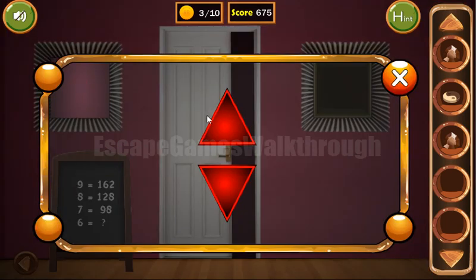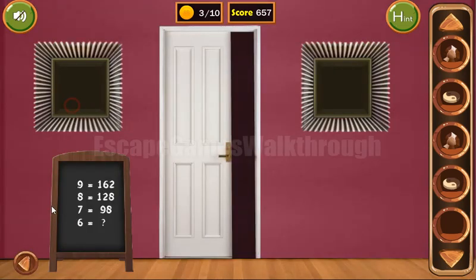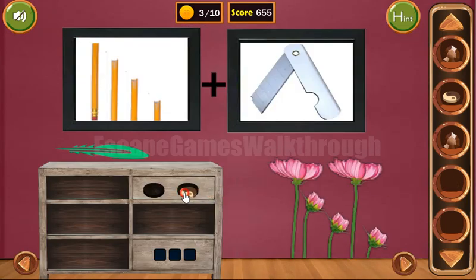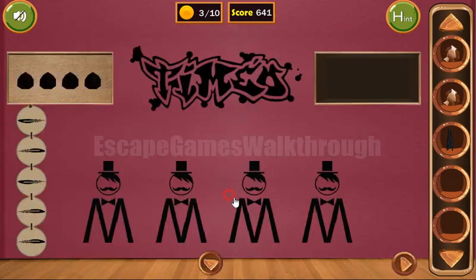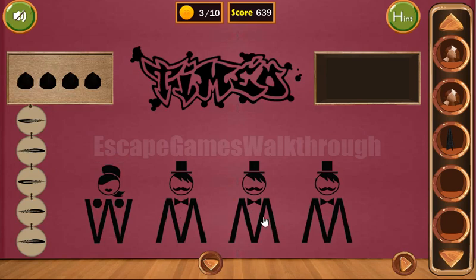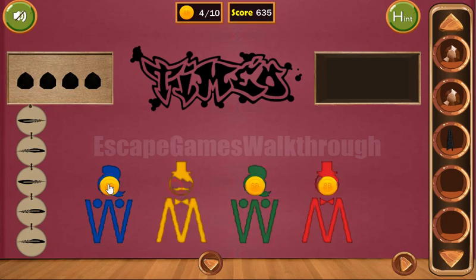It is used on these arrows: up, up, down, down, up, down, up, up. We have got a token. Now this cactus has female, male, female, male — woman, man, woman, man — and we've got four more coins.